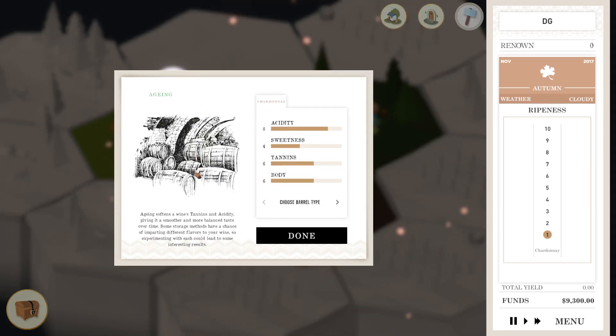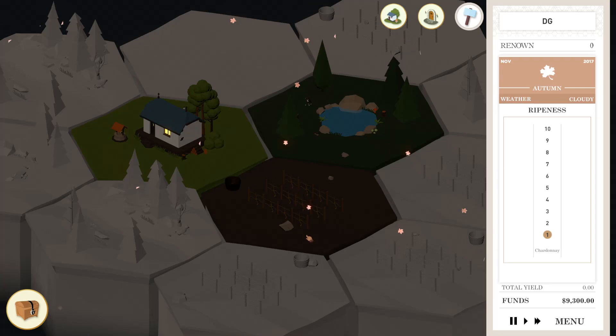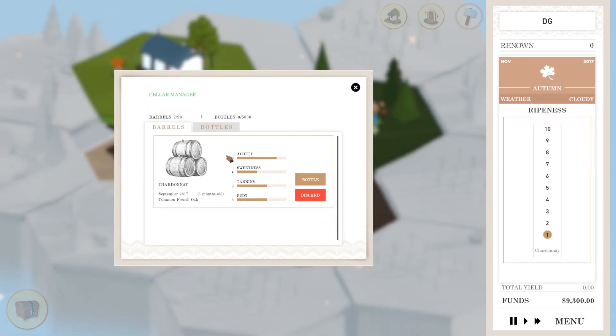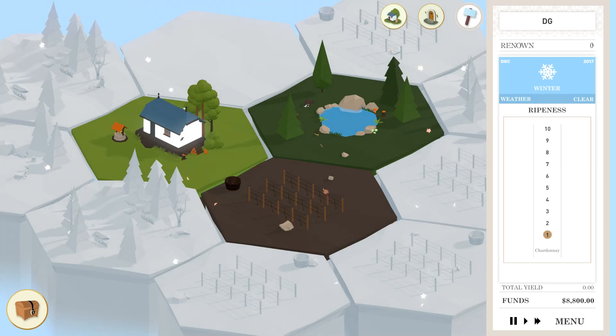We got an acidic Chardonnay here. No idea if that's a good thing or not. Now we get to choose the barrel type. Unfortunately all these things are locked right now, so all we can choose is French Oak — decreases acidity by 1 and tannins by 2 for every month you leave it stored. That's actually really cool. I think we'll store it for just one month or two. I don't want to drop everything all the way down. It's already December, so we should probably bottle it soon. I'll wait one more month and we'll try it out.